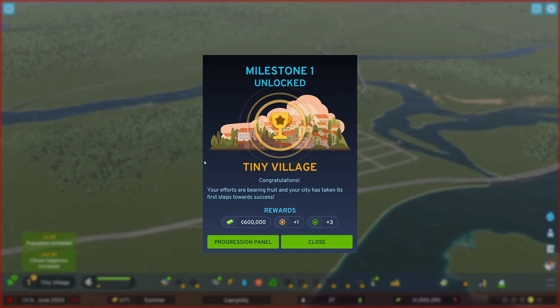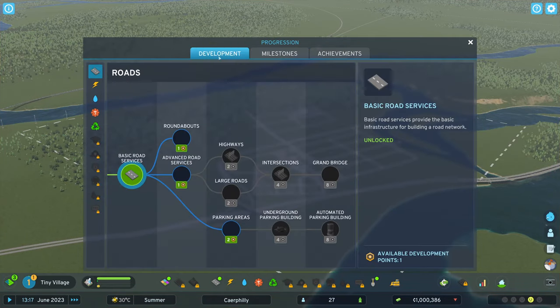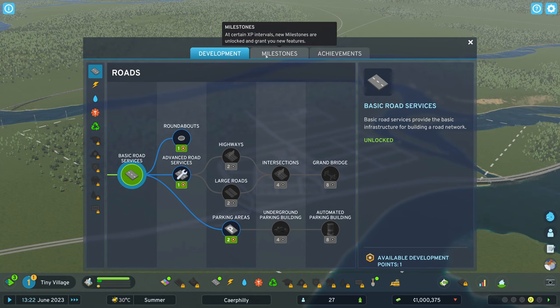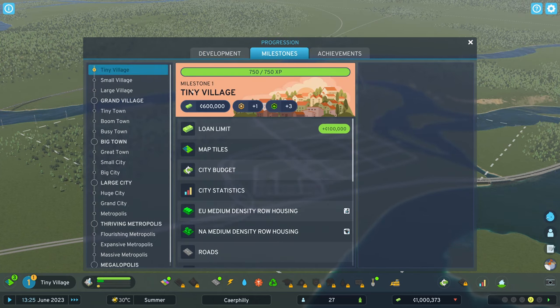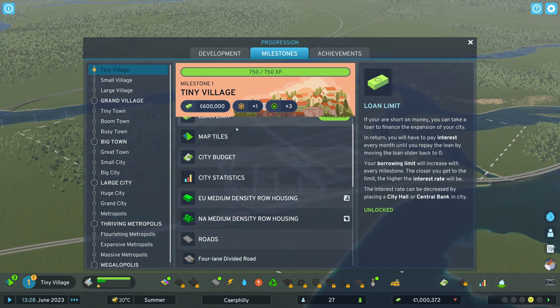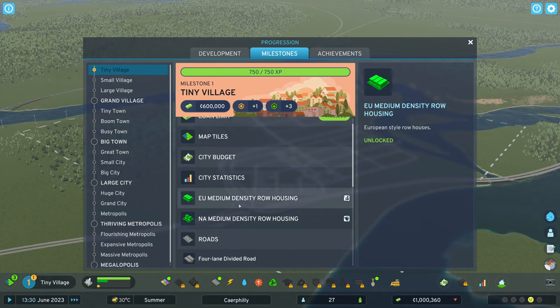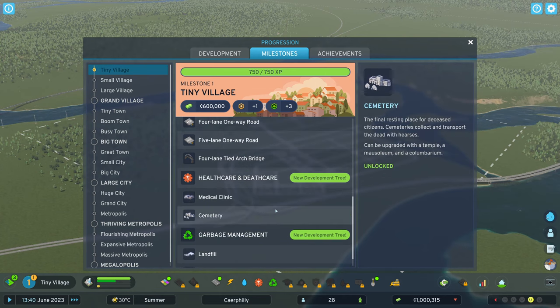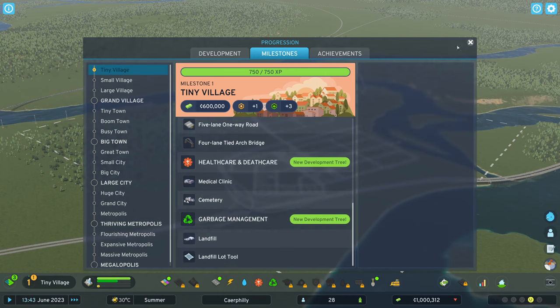We've just made Tiny Village — your efforts are bearing fruit and your city has taken its first steps towards success. We got 600,000 for that plus some extra rewards. There's a progression panel where I can buy stuff with development points, but I don't know what I'll need yet so I'm not buying anything. We've got access to city budgets, a couple more map tiles, medium density row housing, some more roads, healthcare, and garbage management. Let's get those things in because we're going to need them.